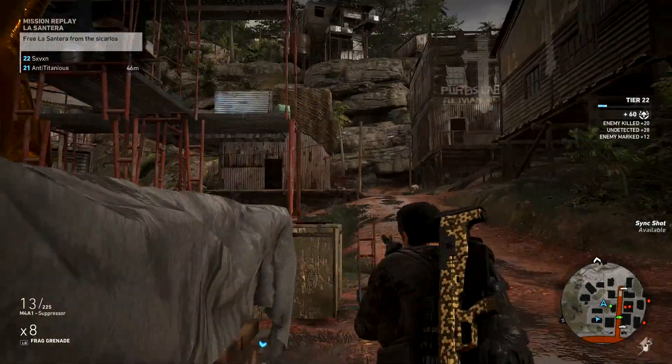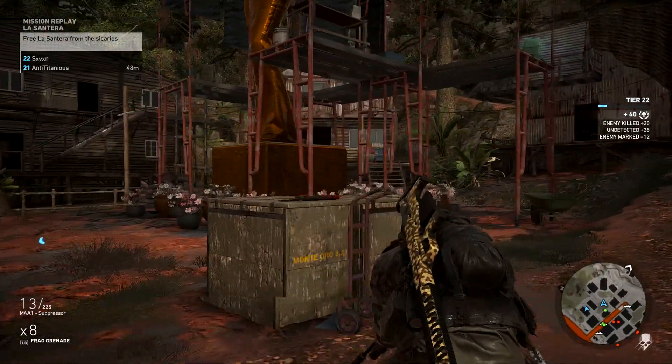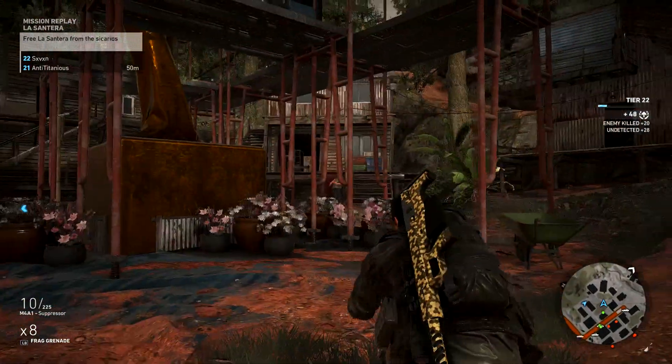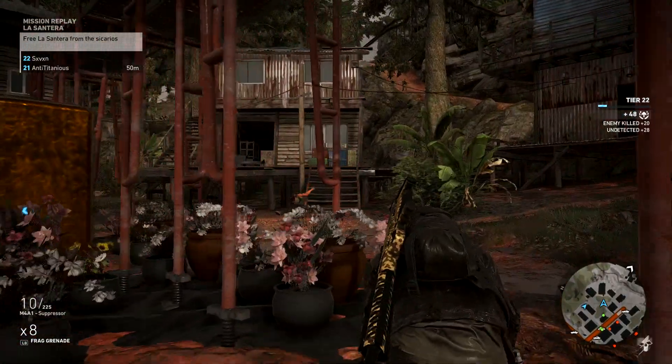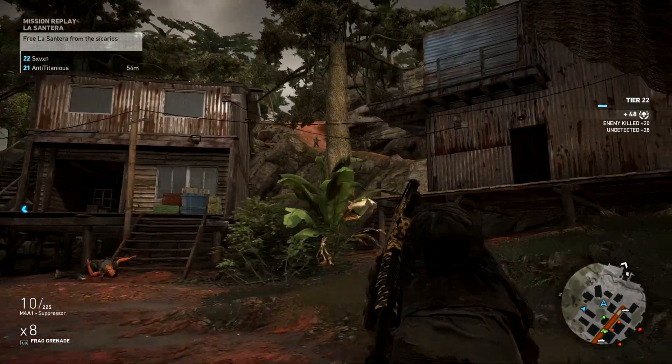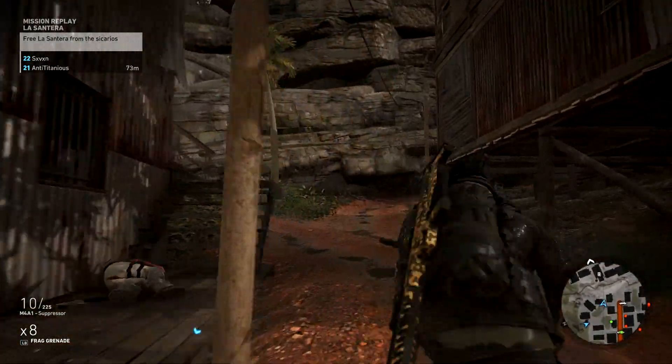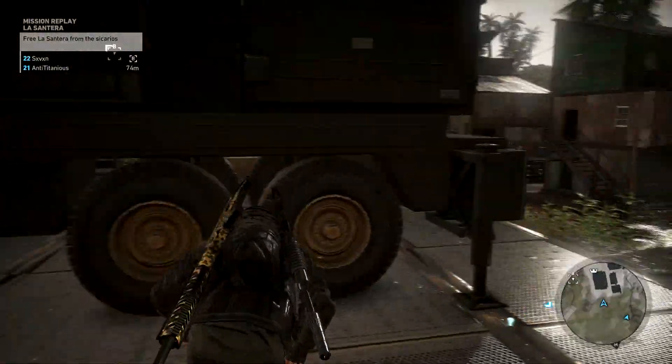Under the graphical section, they fixed several clipping issues in character Smith, and they've also fixed an issue where the secondary ammo was not shown correctly on certain vests. In store and customization, they've added more color options for the ghillie suit and they've also added new options to the cry tops and pants.